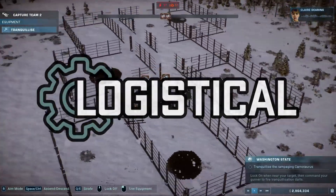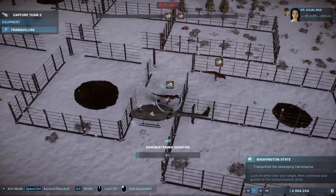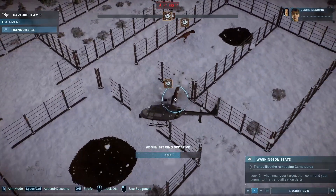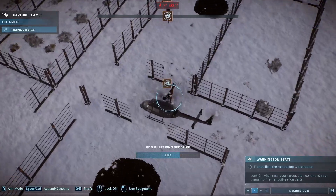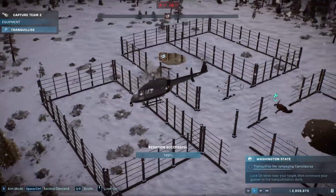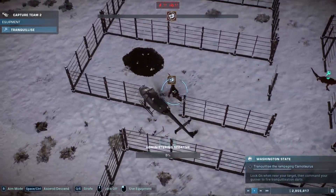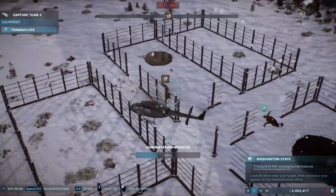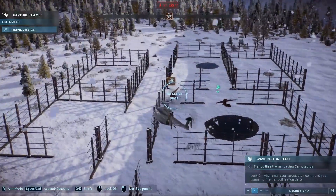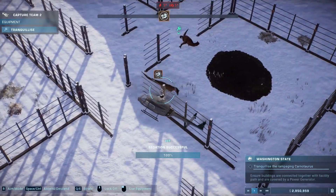Welcome back to our Jurassic World Evolution 2 campaign walkthrough. We're in Washington and we've got some dinos on the loose. Poachers have been capturing and hunting dinos — absolute nightmare. Dinos have escaped, chaos ensued, and now we're here to clean up the mess. We need to capture these dinosaurs and build a facility to keep them safe and comfortable — no more chaos.